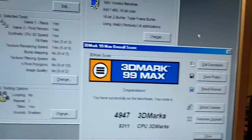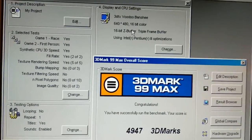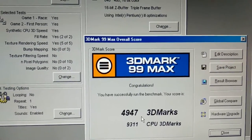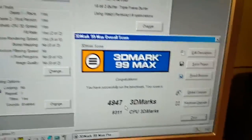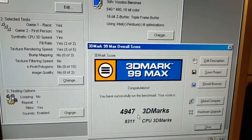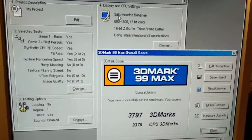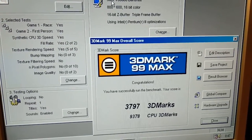We have 3DMark Max 99 at 640x480, and instead of the previous card with the MMX which was around 1500, we've got almost 5000, which is really great. With the MMX we had a similar 1500 score at every resolution because it was really bottlenecked. At 800x600, the score gets a little lower, just below 4000.